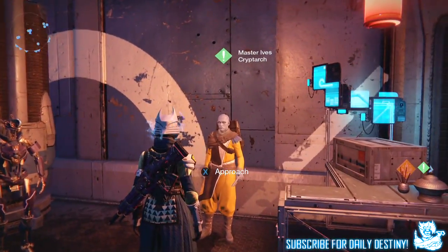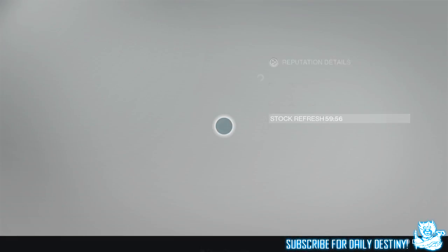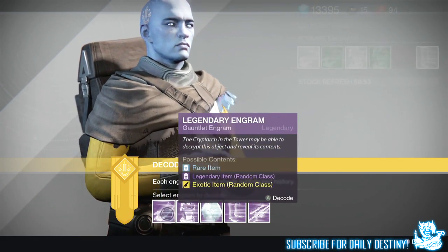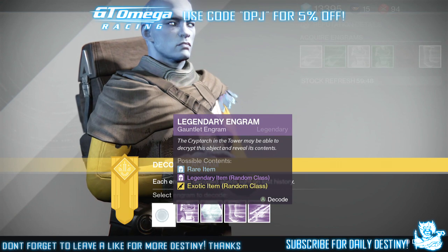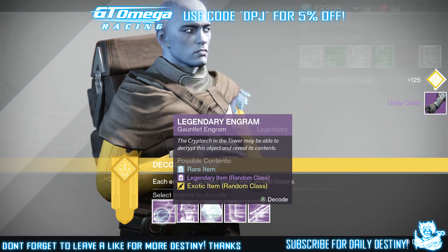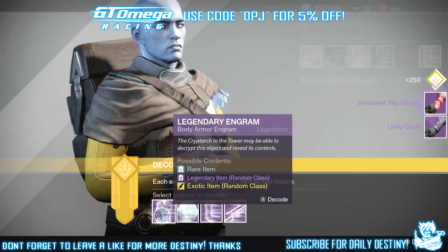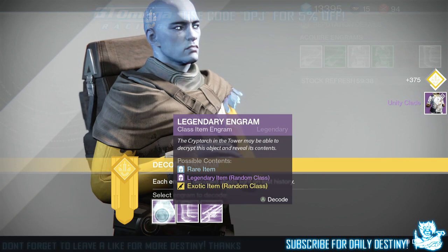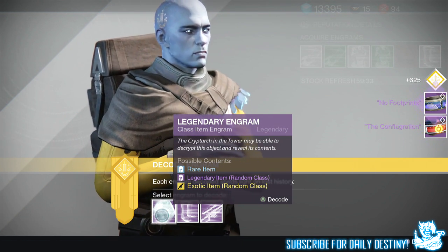Let's get straight into it. Cryptarch, please take pity and give me something decent. Let's start with the armors — I only have two weapon ones and loads of armor ones. Okay, we've got the United Clay, never seen them before, not bad. We've got the Imminent War Gloves, haven't seen them before, not too bad at all. Unity Clade — I'm liking it!